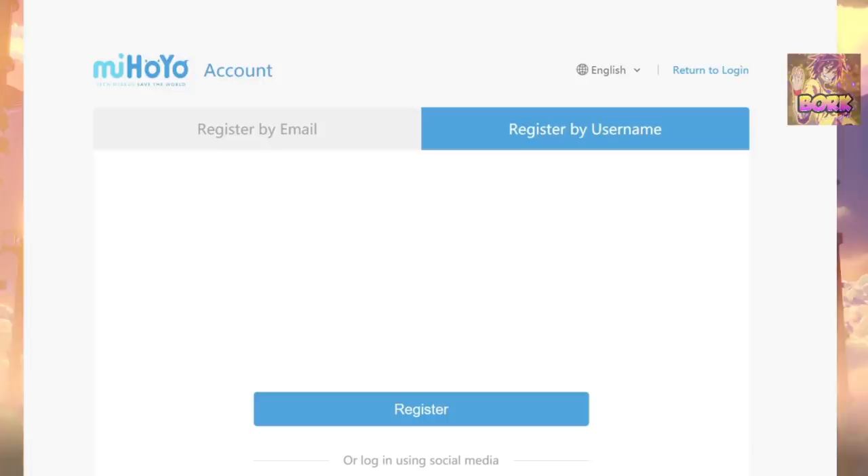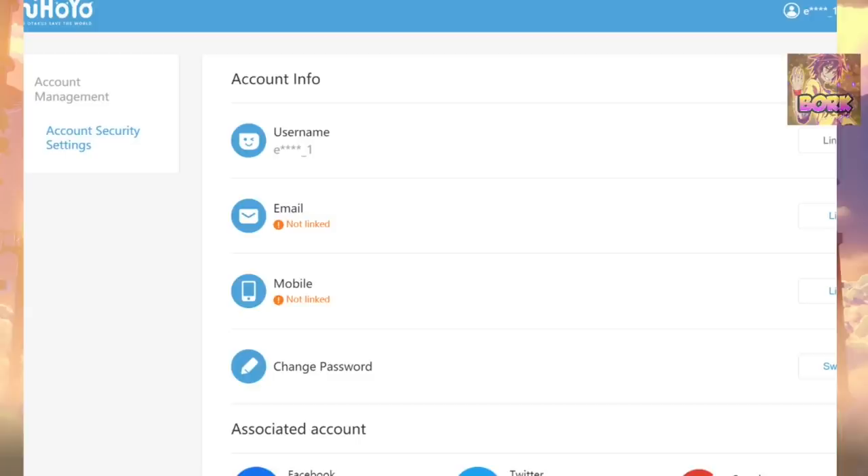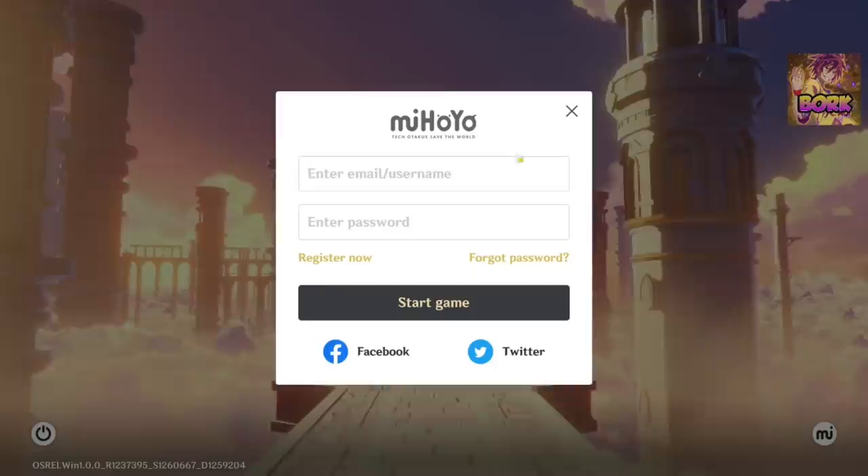You will go into the MiHoYo account page and you're not going to register by email — you are going to register by username. After you've created your account, go ahead and hit register. Now we have a fantastic account on our hands, so let's switch back to the game.